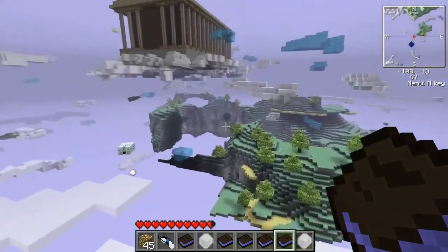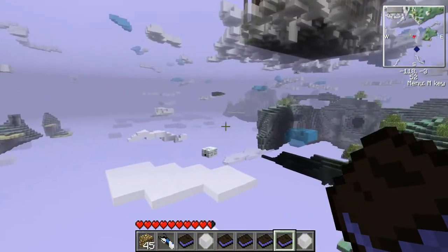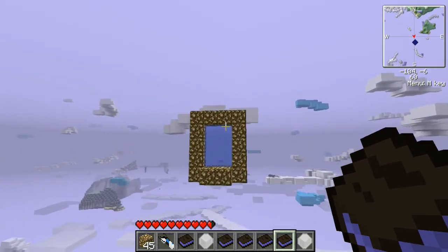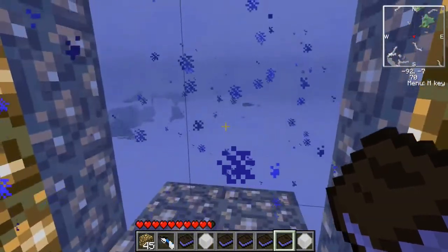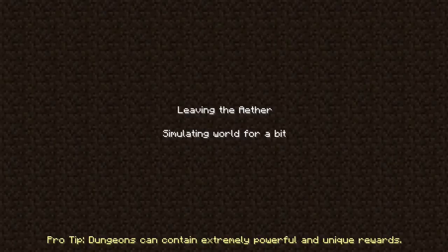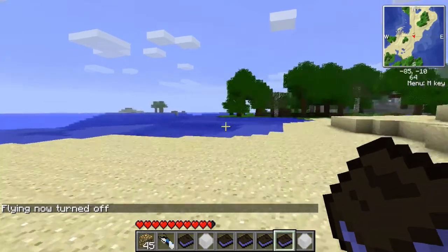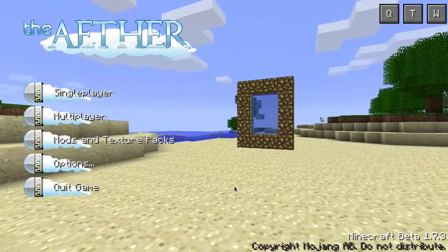So here we are in the Aether — quite nice. There are iron snowballs being thrown at me. I'm not going to play right now, but I want to show you how to install it. You can see I have Zan's minimap. I'll toggle fly off. That works good, so let me show you how to do it.